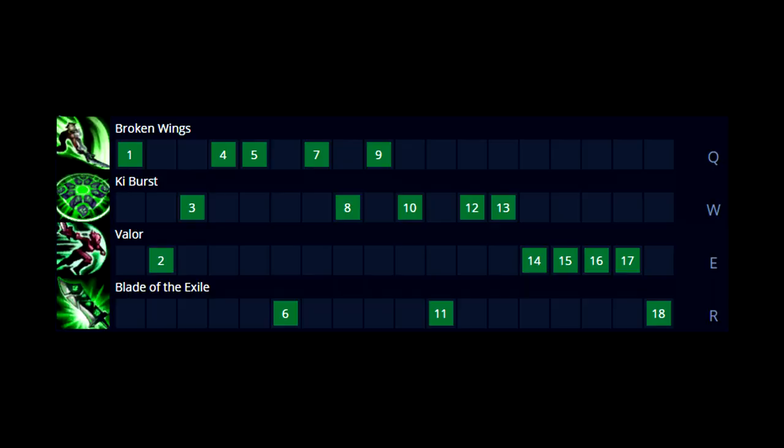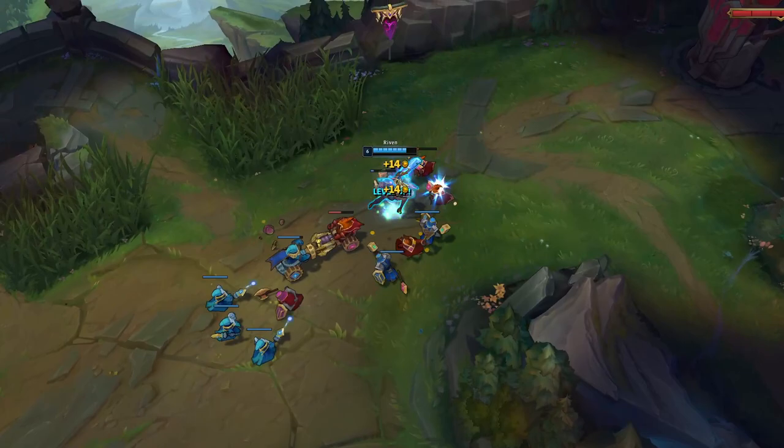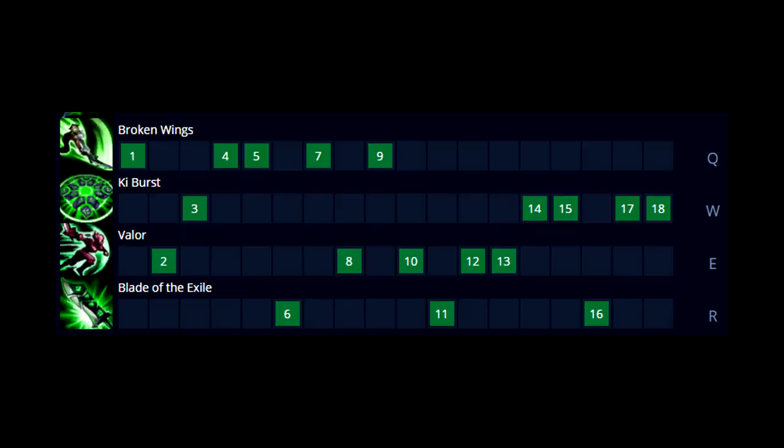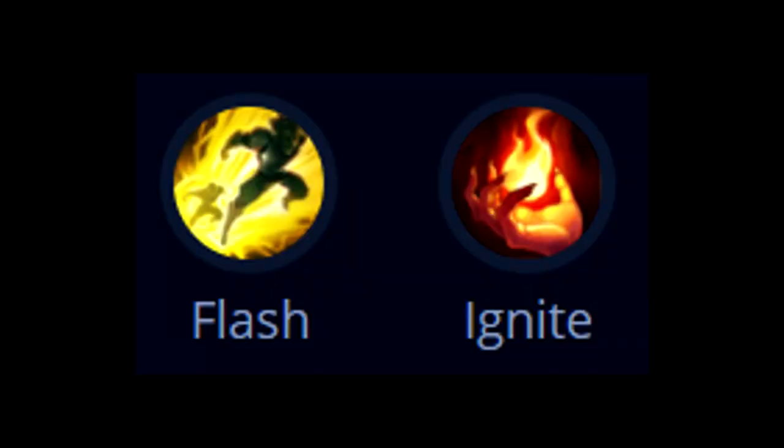For skill order, there are 2 options. Typically max Q, then W, then E in almost every game — you gain more damage, more wave clear, and more stuns. Only max Q into E then W if you're facing matchups that require a lot of mobility. For summoner spells, go Teleport and Flash every single game. However, if you want more risk or are facing champions with a lot of healing, you can also go Ignite and Flash.